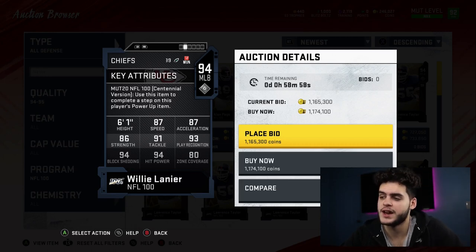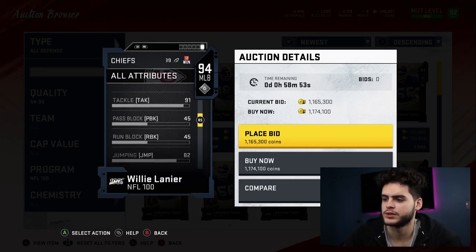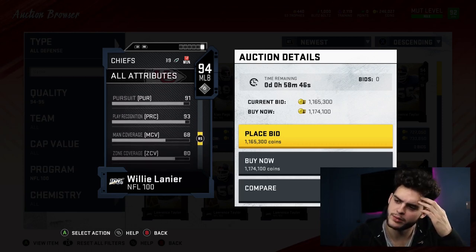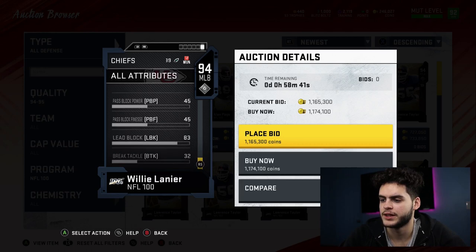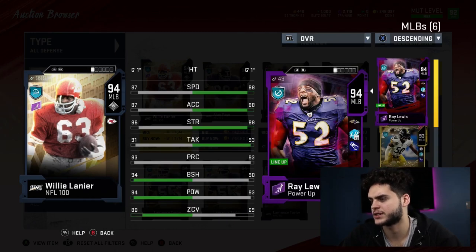Looking at his underlying stats: 86 strength, 93 awareness, 82 jumping — decent if you're going to use him in coverage, though you'd want that a bit higher. 86 impact blocking, 91 pursuit, 80 zone coverage, 94 hip power, and 83 lead block — I don't really think he needs to lead block for anything. Let's compare him to Ray Lewis real quick and see how he stacks up.